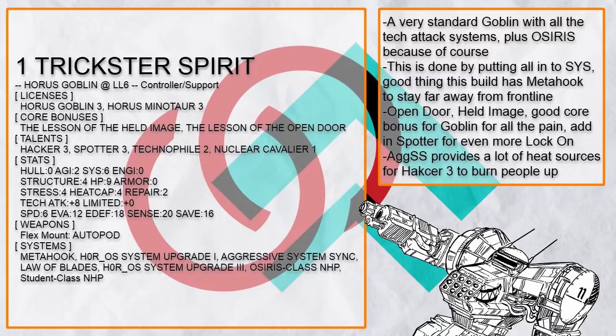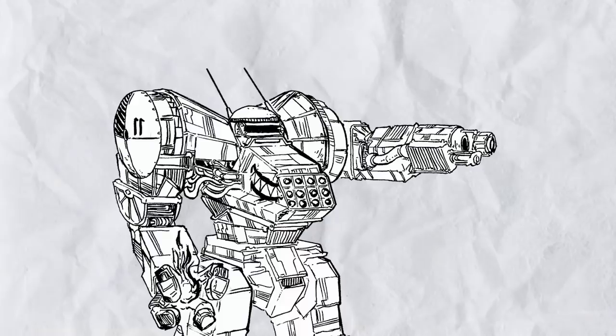With Open Door, that's a lot of painful save rolls. And with Held Image alongside Spotter, that's a lot of lock-on and free attacks with Autopod. At this point you might be asking how many Goblin builds have Held Image — 11. There's 11 of them.